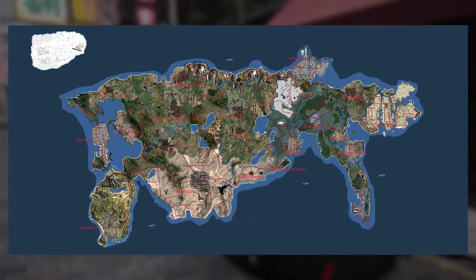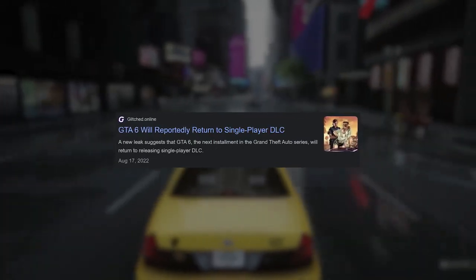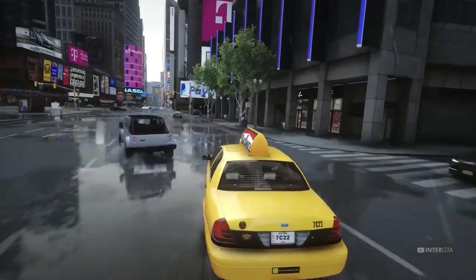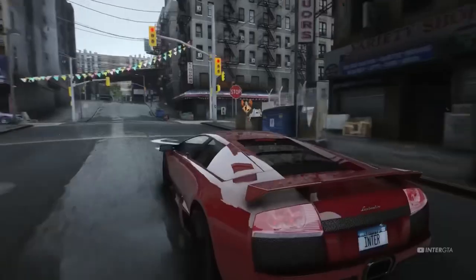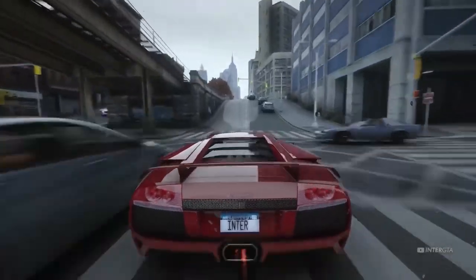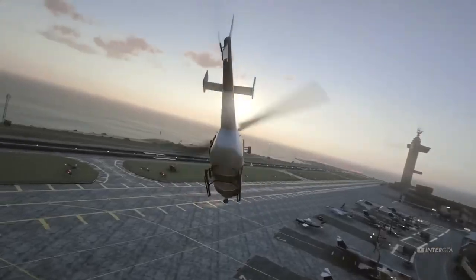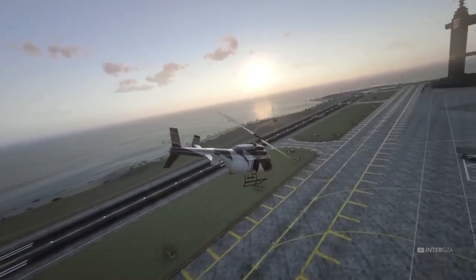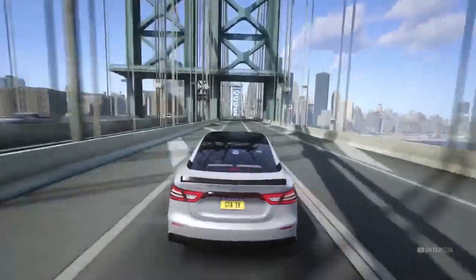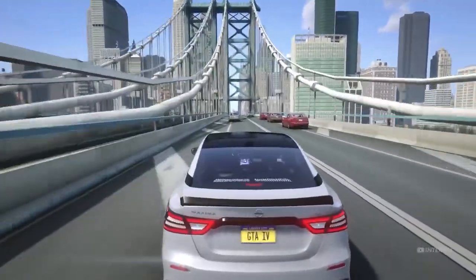It's intriguing that this concept map focused solely on Vice City without including additional cities in surrounding areas. There have been rumors about Rockstar potentially adding more cities to GTA 6, either as DLCs for single-player mode, online mode, or both. One possibility could be connecting the cities through bridges, allowing players to traverse waterways and experience seamless transitions — something similar to GTA San Andreas's connection between Los Santos, San Fierro, and Las Venturas. Another option could involve separating cities by natural barriers such as mountains, creating distinct regions to venture into.